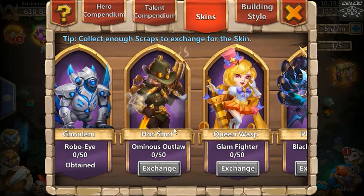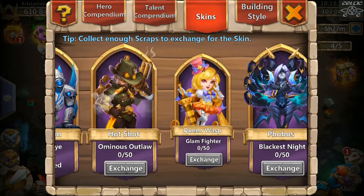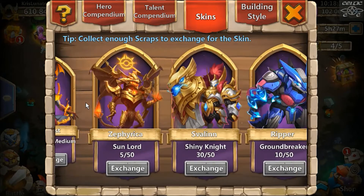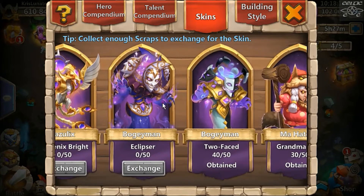New hero skins: Glam Fighter, Queen Wasp, Hot Shot, and Bogeyman. Hot Shot's skin is 'Ominous Outlaw' — I like that, it's pretty cool. The Queen Wasp skin changes her look quite noticeably — it's quite attractive. And there's a new Bogeyman skin which looks cool, with a lot more design detail than the previous one.